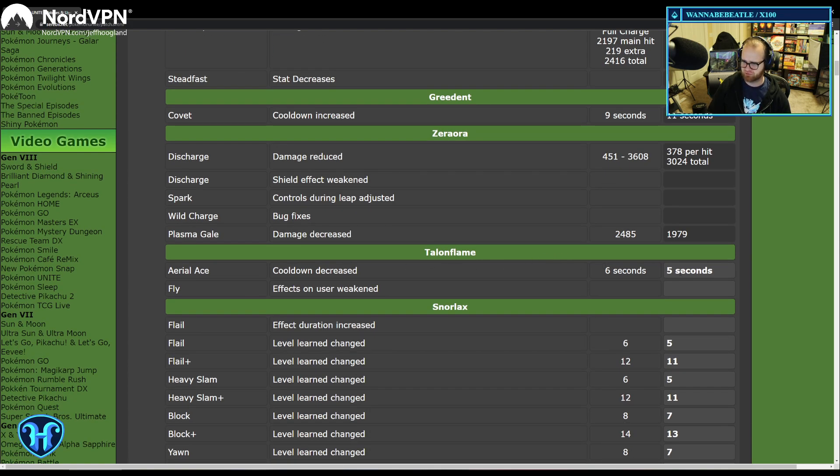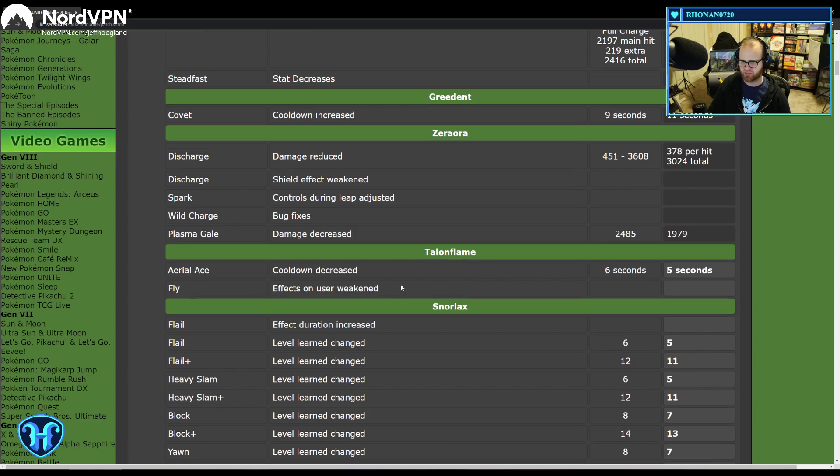Aerial Ace got its cooldown decreased — I always took Flame Dash over Aerial Ace, so maybe this will change my mind; being able to use it a little more frequently is nice. Fly had the effects on the user weakened — I believe this reduces the movement speed increase you get while flying. Hopefully Talonflame is still very playable, and I think it likely still is.